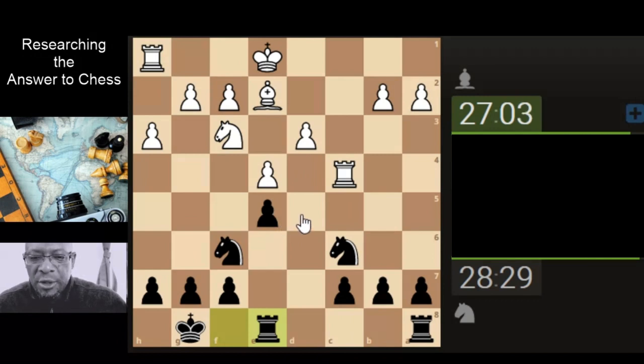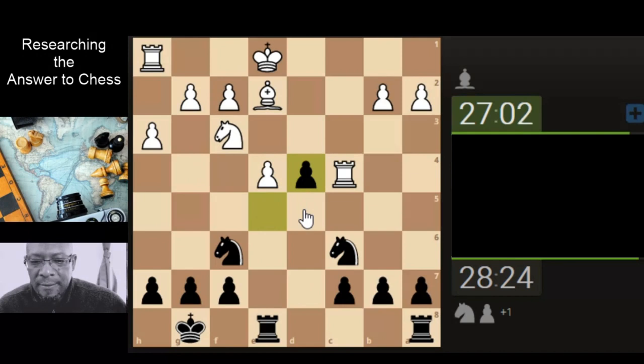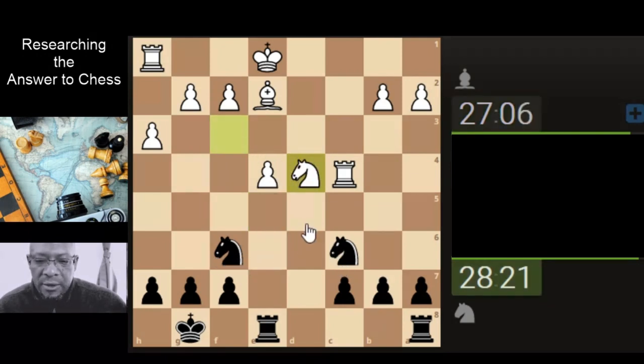If he castles, we've got a target to aim for, but he can take the pawn here. And that looks like we can take this pawn. If we take this, knight takes. If he pushes down, it looks like it's gone a little bit crazy now. I mean, if we take, he can take the pawn here. If we take this, then he takes and then he gets the pawn anyway.